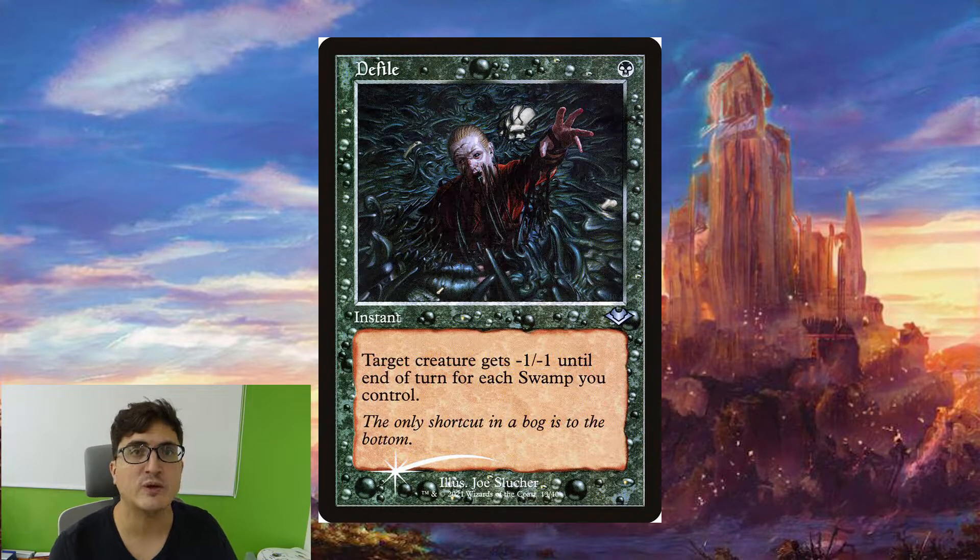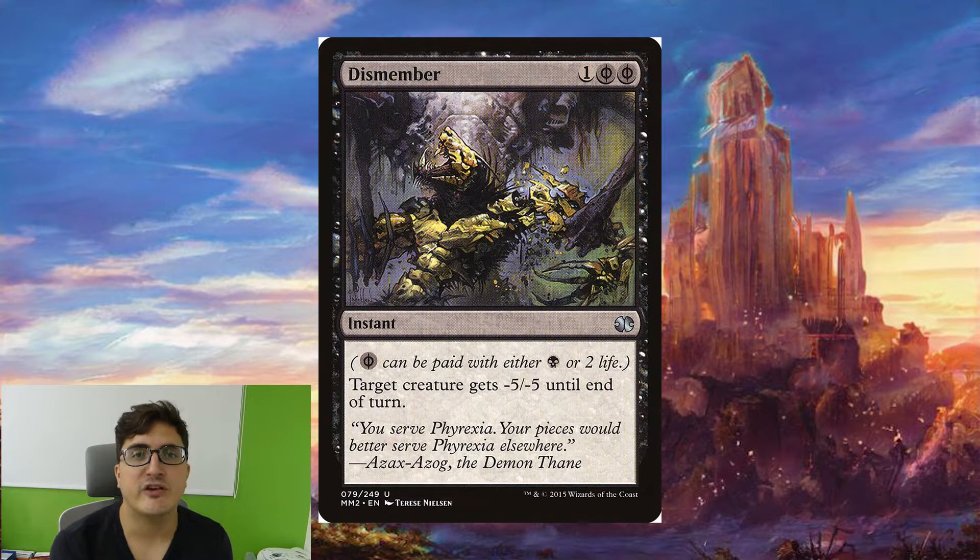Defile is one of the most efficient removal spells we can have in a deck like this. Dismember is another extremely efficient removal spell — if we needed to, it only costs one mana and kills almost everything. The fact that it can be cast for only one mana means we can then have a bunch of mana left to recast other things from our graveyard.